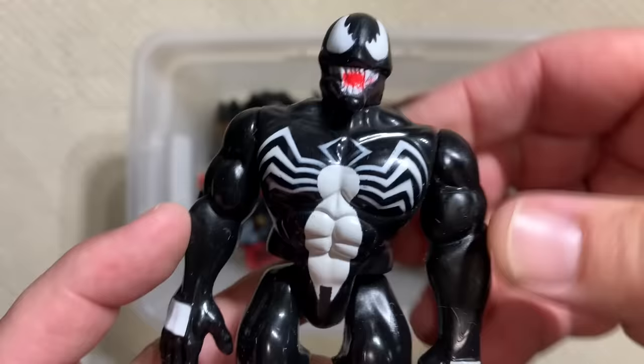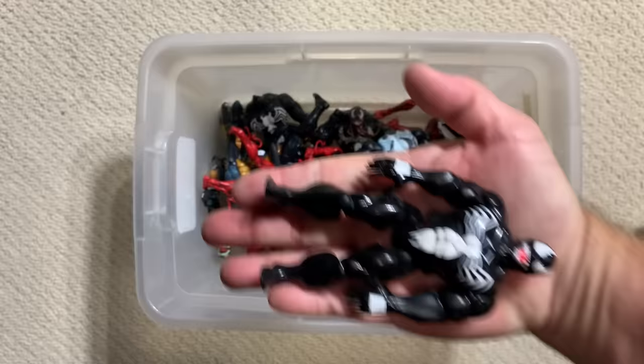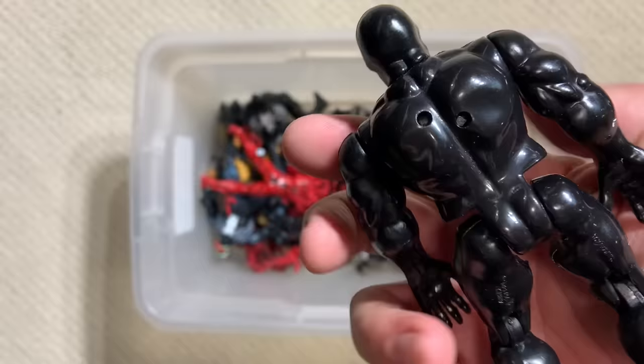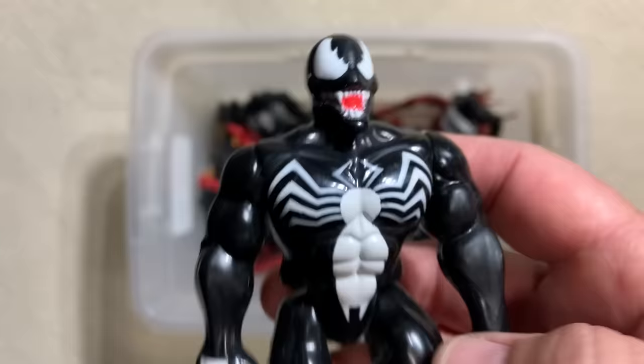Here is the first Toy Biz Venom figure. Toy Biz got the Marvel license around 1990–1991, and Venom was really hot at the time. They had to kind of figure some stuff out — you can see this is not the greatest sculpt. It's basically five points of articulation — no elbow joint, though it does have knee joints, and the hips are just V-hips with simple shoulders. They didn't have paint on the back. But they got a good bulky Venom body. This would be the very first Venom action figure ever made — a piece of history right there.